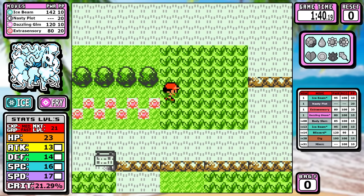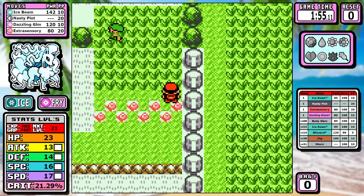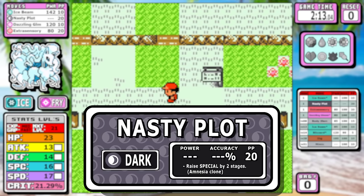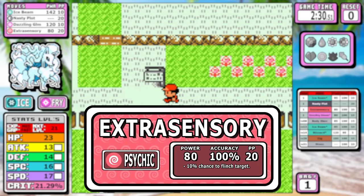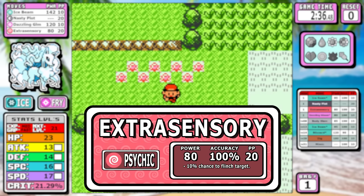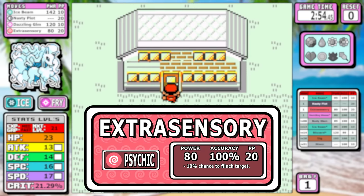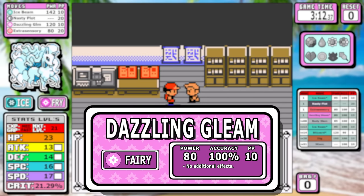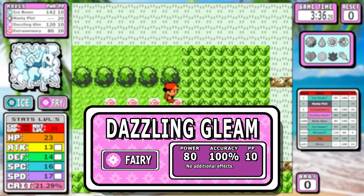Just like Raichu and Exeggutor, we are picking from the pool of level one moves. Ninetales is returning two of these moves, and the first one is going to be Nasty Plot — it's just straight up an Amnesia clone. I did have extra space for moves and I think Nasty Plot is just cooler, but there's no difference between it and Amnesia. Extrasensory also makes a return from the Exeggutor video. Given that we are a fairy type and Kanto has a lot of pesky poison types early, the coverage is pretty huge. Last up we have Dazzling Gleam. Moonblast is the best fairy move and does more damage, but the 80 base power here with STAB is pretty solid.